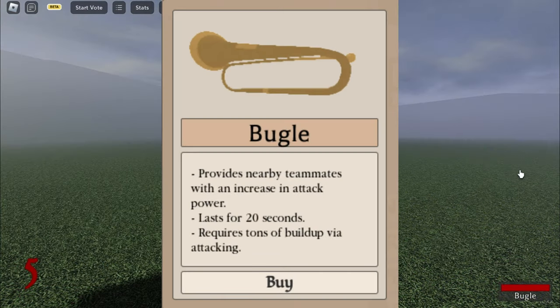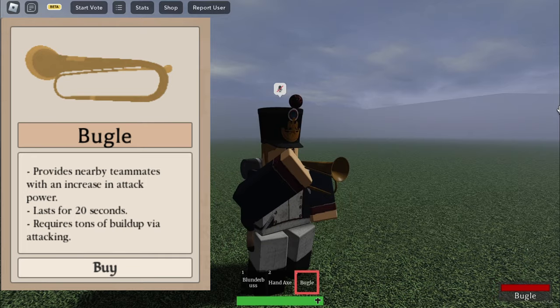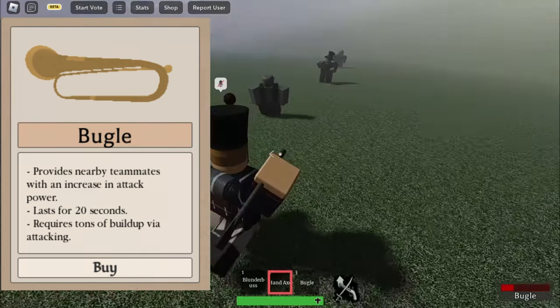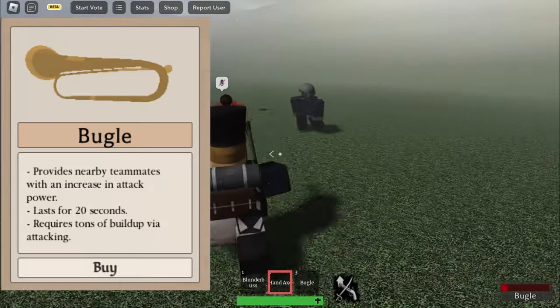Now with the bugle — it's an instrument that requires a damage build up in order to function. It gives a 20% attack power buff and is equally as good as the other two instruments. Nuff said.